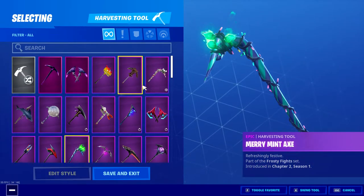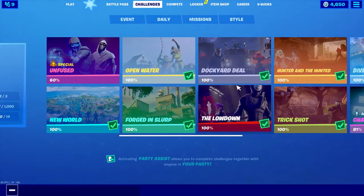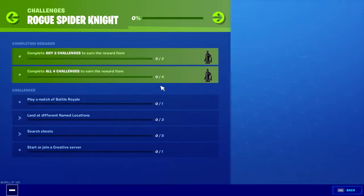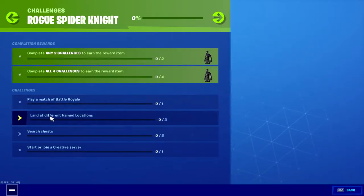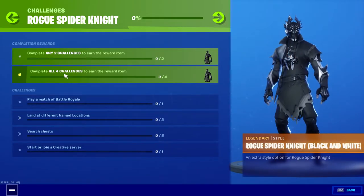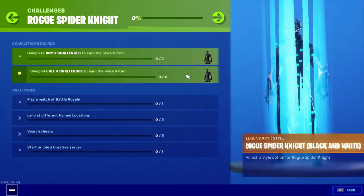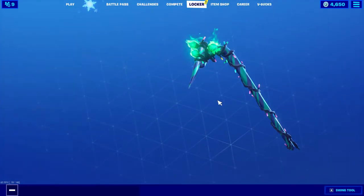We do not get a pickaxe. Let's check out the challenges real quick as well. There are a lot of challenges I didn't do for some of these skins just because I know they're not going anywhere. So we got: play a match of battle royale, land at different named locations, search chests, and start or join a creative server. These are pretty easy and self-explanatory.